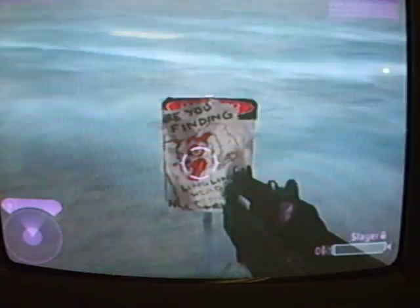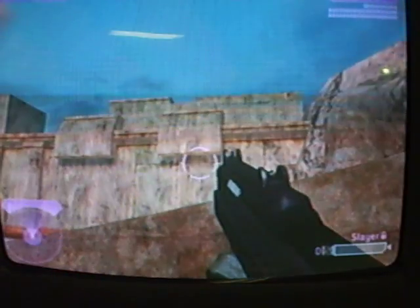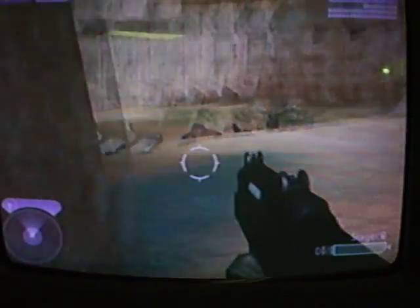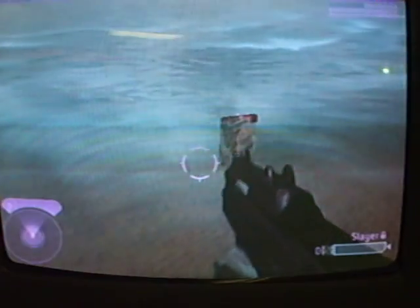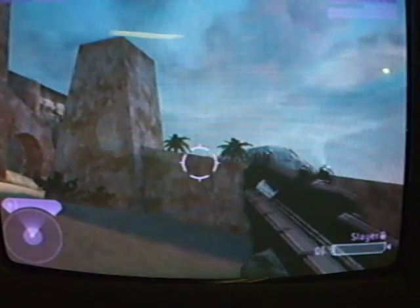Here it is — it says 'Are you finding Ling Ling's head?' So I think I've found his head. Other people have said that you could go up on top of there and find the real head of Ling Ling, like a little head you can play with. There's two of them, and it says something down there — something like 'C5 zero' — I'm not sure exactly.